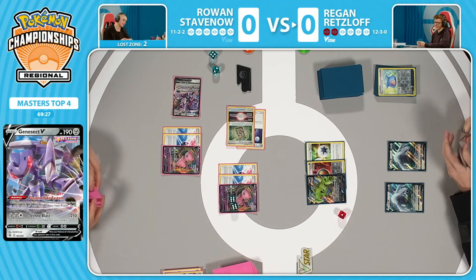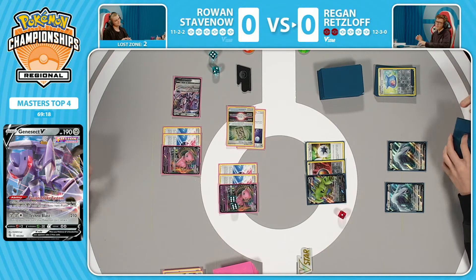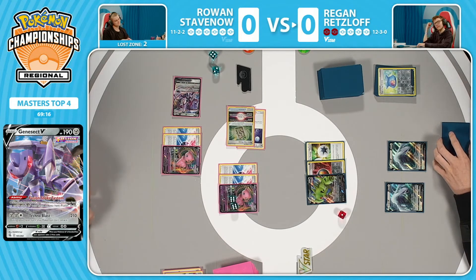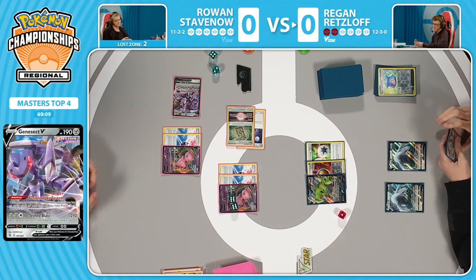You can retreat to the other Mew, but it's all the same — Tyranitar will be doing enough damage if you leave this in the active. Or of course, Lugia can even attack and take a knockout on Mew. You don't want to retreat into Genesect because that is the way you're drawing cards. What looked to be not an excellent start for Rowan, but just a start that was better than Regan's pretty terrible attach-and-pass, has backfired.